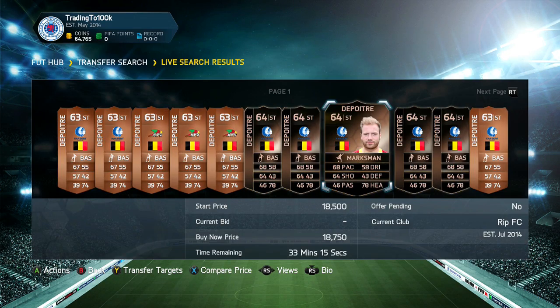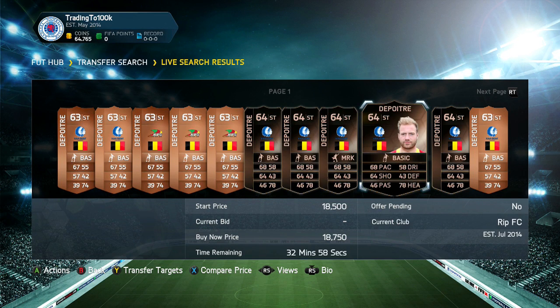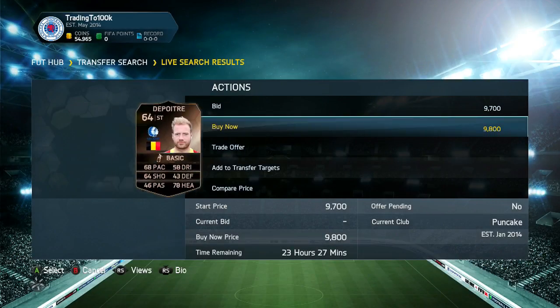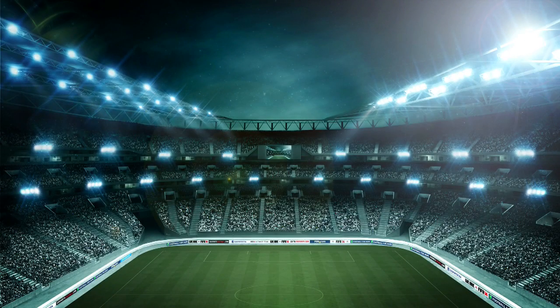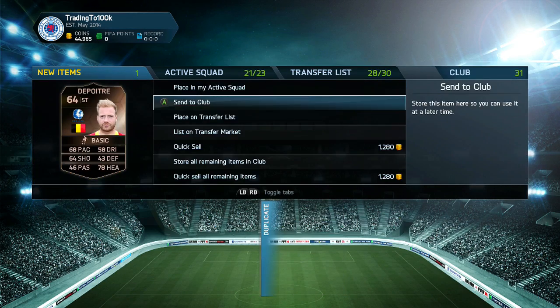Alright guys, welcome back — another deal, or a few deals. His name is Depoytra. A seller called Ripper FC has listed five of him for about 18,750 to 19k coins. However, there are two listed by Rage FC and Pancake for 9,800 and 10,000 coins. I can probably sell these for about 15k — a 5k profit on each, thanks to Ripper FC pricing them high. Sending them to the trade pile — this is the end of trading for this episode.